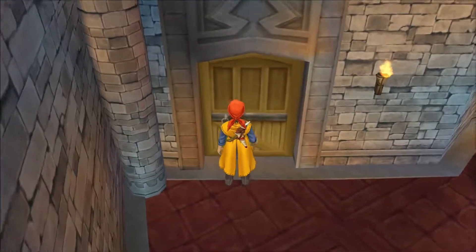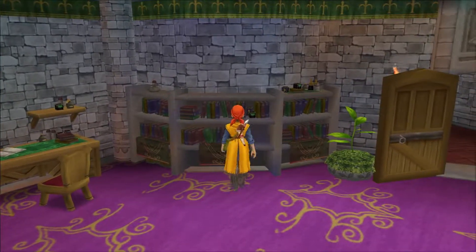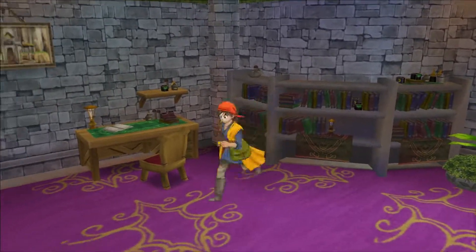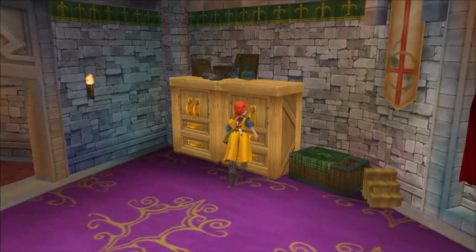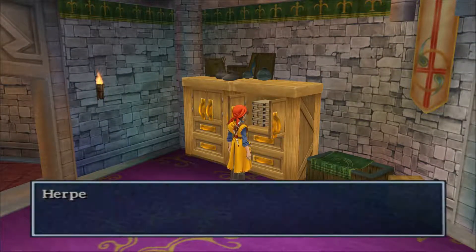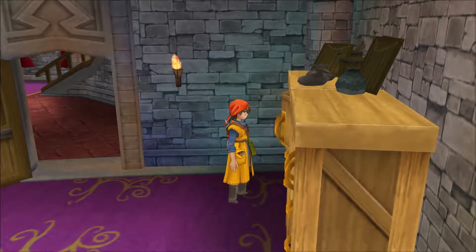There's really not much in this castle. I thought there'd be, like, some treasure or something. A bookshelf? I can't get any of these books. Apparently nobody minds that I'm just rifling through everyone's shit. I can just waltz into the castle like it's no big deal. World Guard doesn't care.